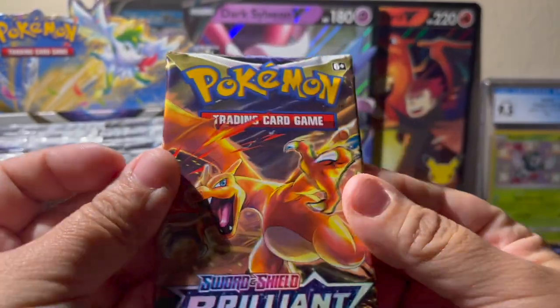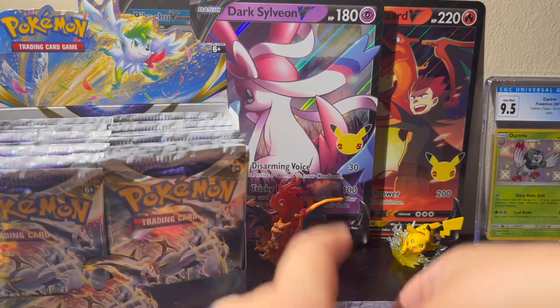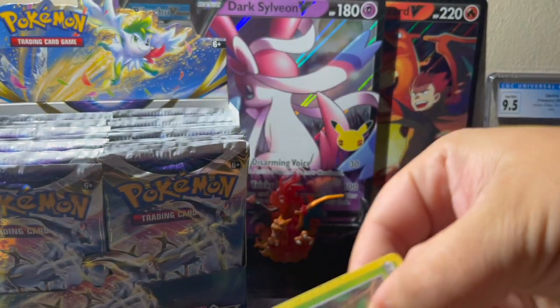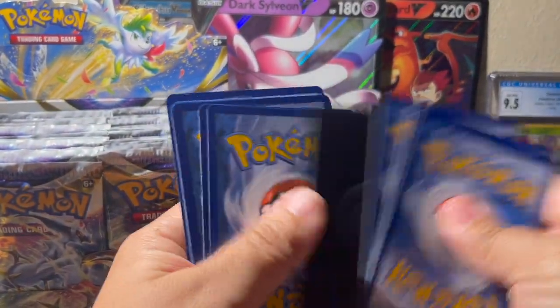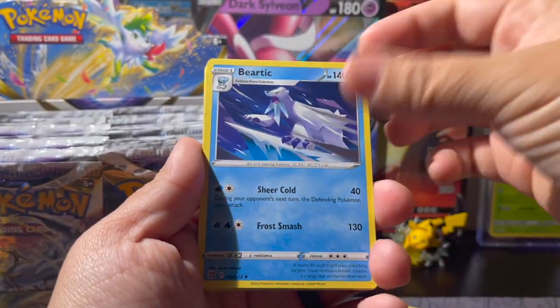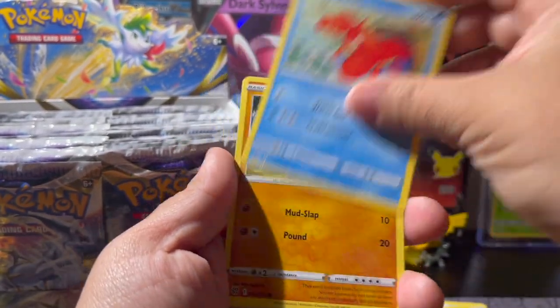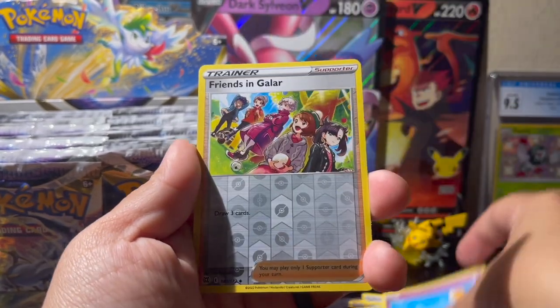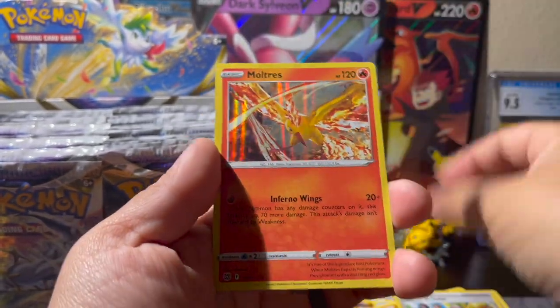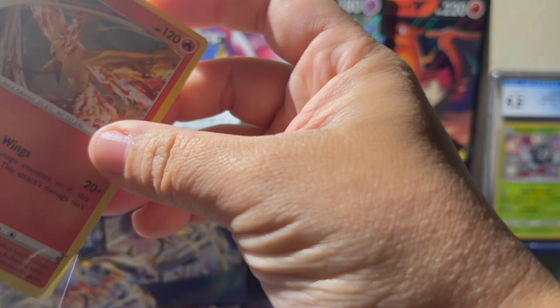Another Charizard pack — maybe it'll be good to us again. We got a V-star card! Dustclops, Beartic, Roseanne's Backup, Cherubi, Corphish, Golurk, Chimecho, Friends in Galar reverse, and a Mothim's hollow — really pretty card. I'll take it.